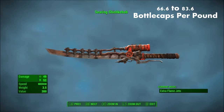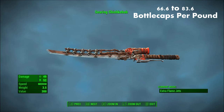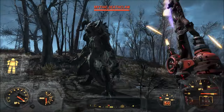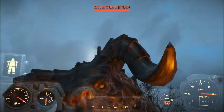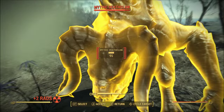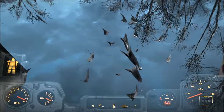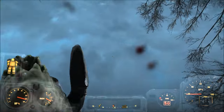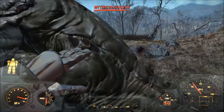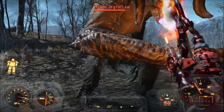Number 2, the Shish Kebab. The Shish Kebab clocks in at about 66.6 to 83.6 bottle caps per pound, depending on whether it is fully upgraded or not. Interestingly, this isn't actually a unique and one-of-a-kind weapon, as it can occasionally be found as a rare drop and has the potential to spawn as a legendary version by killing a legendary enemy. Keep in mind the Shish Kebab with a legendary effect will have an even higher value-to-weight ratio. The most common guaranteed Shish Kebab in the game is acquired by killing Slag at Saugus Ironworks, which is part of a mini-quest.